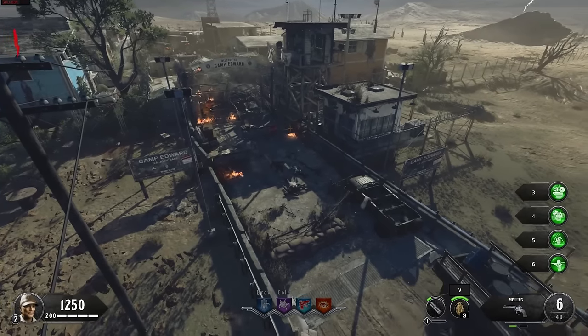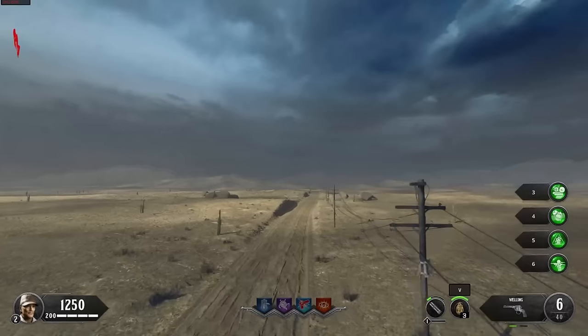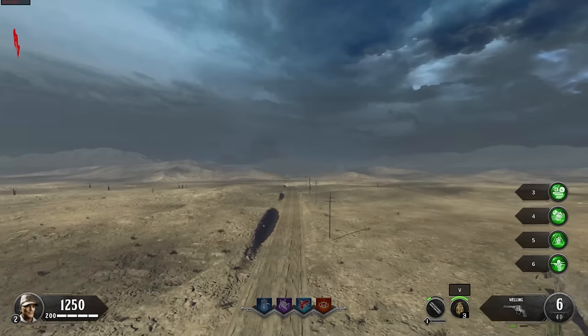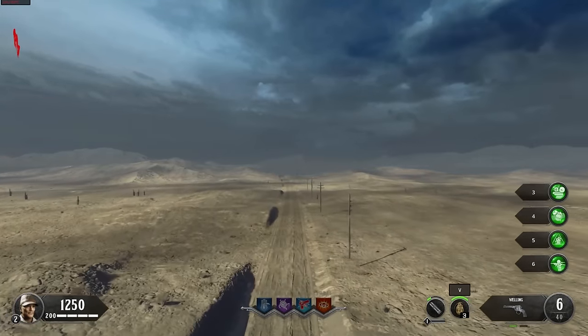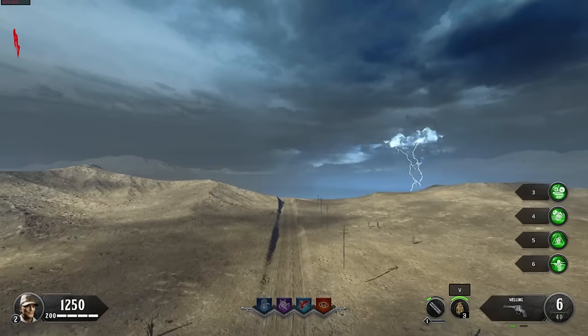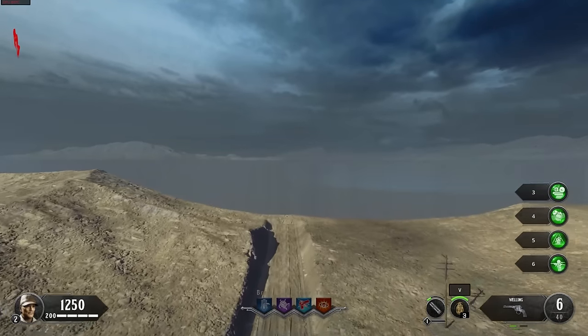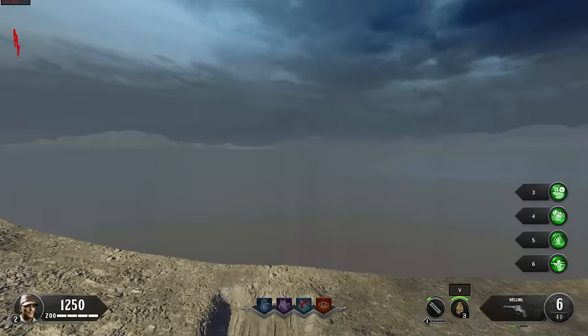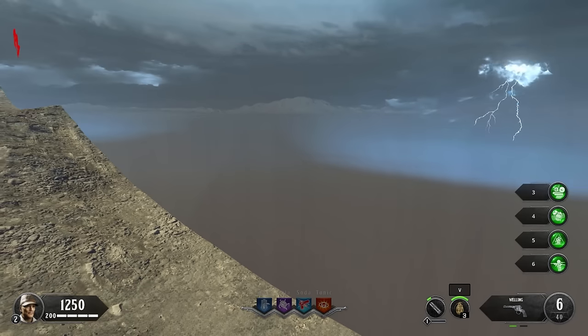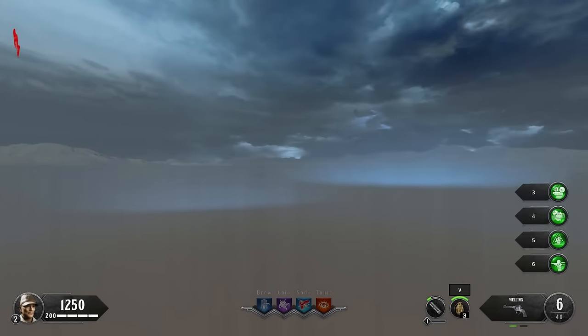In the area that you spawn in, you're on a road that seemingly leads out very deep into the desert, and we can follow that road as well. Alongside it there are some power lines. I'm not exactly sure if this is meant to have led somewhere lore-wise, but it goes absolutely nowhere. You can reach the end and get a view into absolute nothing, although the lightning effects are pretty cool.